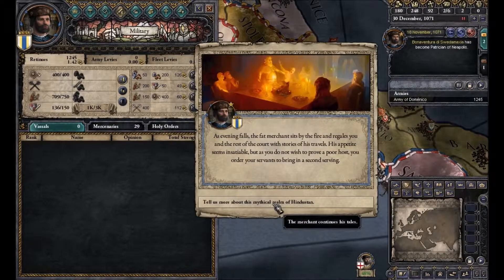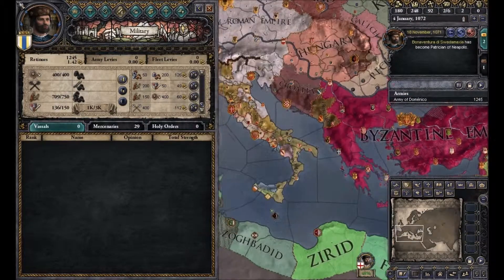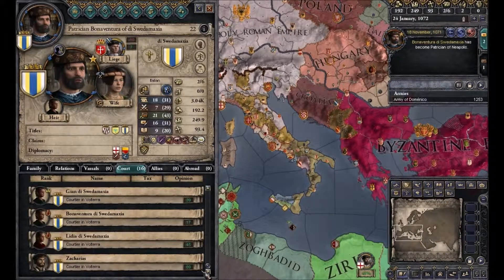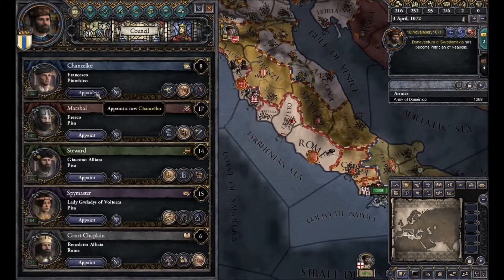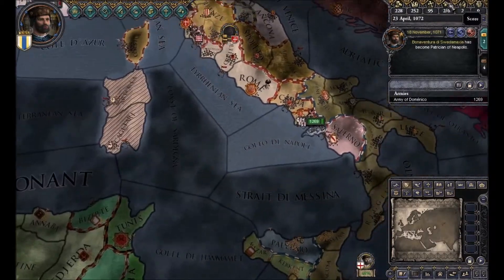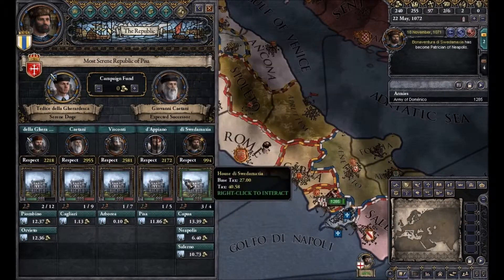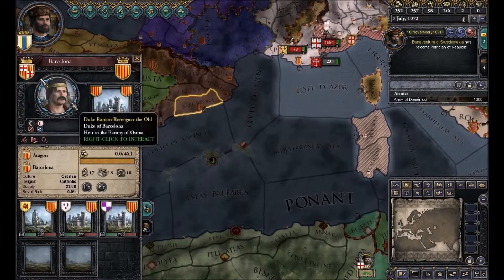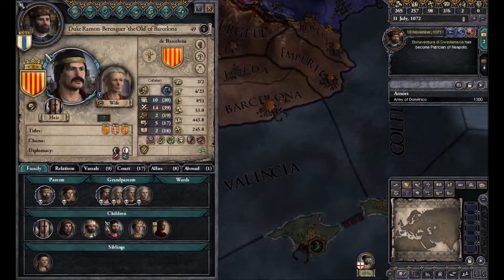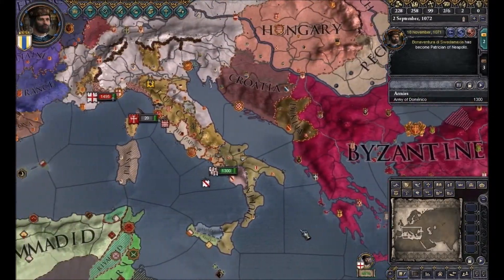Some other merchants are visiting us and they are telling us about Hindustan. We got a gift in the form of a person — Zacarias, a Greek eunuch. He's not that good — is he better than my wife at intriguing? So we can have a total of six holdings in our domain. The family mansion doesn't count, luckily. Only merchant republics get family mansions. If you look at Duke Ramon Berenguer the Elder of Barcelona, he won't have a house — he has his castles instead.